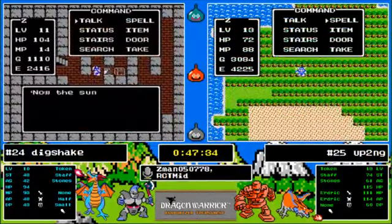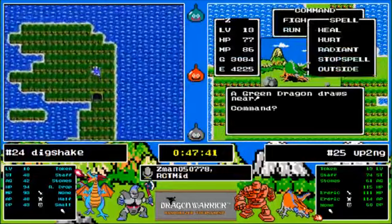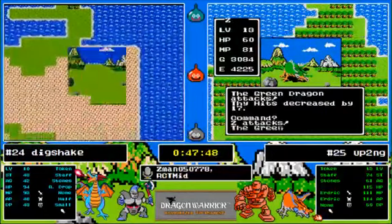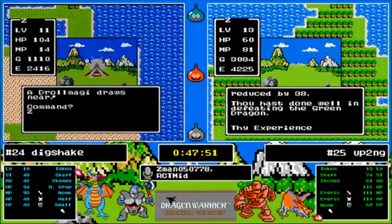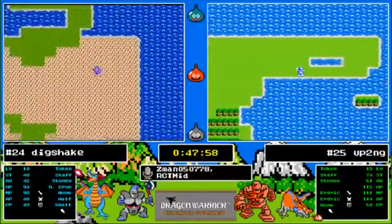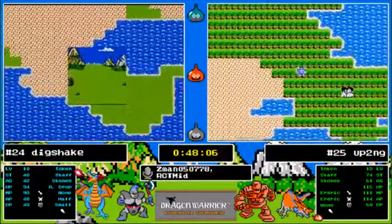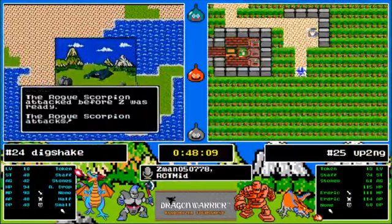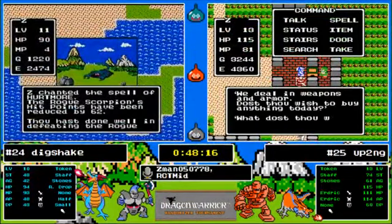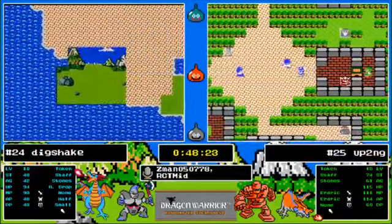Dig Shake finds the jerk cave — that's interesting. He's got the rainbow drop but he doesn't have any keys. When he does finally find them he's got a way in — that jerk cave just juts out of a little peninsula. Angry Larry is a Bills fan — no wonder Larry's so angry. And there is a small shield for Up To No Good — he's feeling better now that he has a shield.